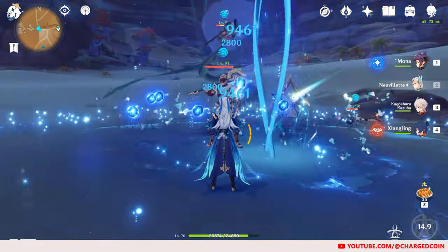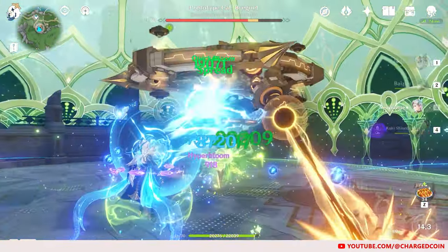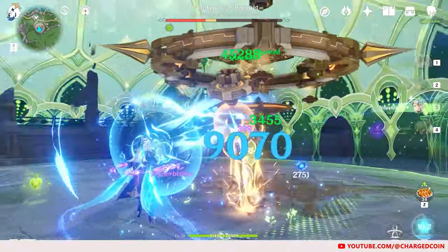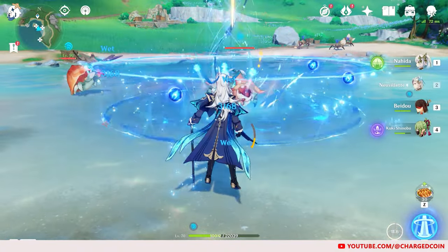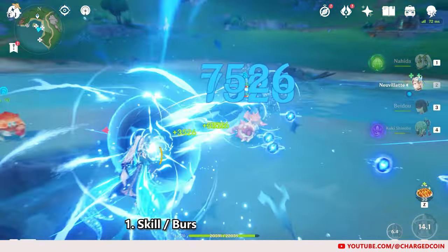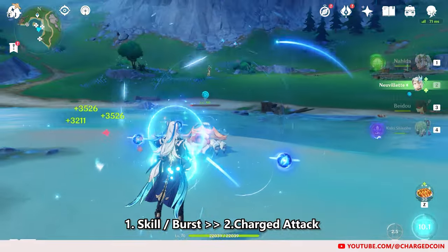To summarize, his elemental skill and burst will deal Hydro damage and generate droplets, while his charged attack will absorb these droplets to heal and deal damage when the seal is fully charged. To use Neuvillette, you'll want to use his elemental skill or burst first to generate the source water droplets, then proceed to use his charged attacks to deal more damage.